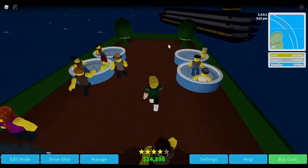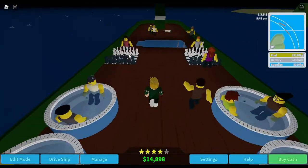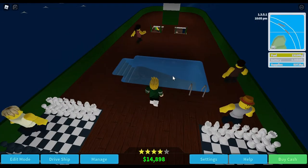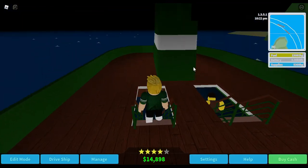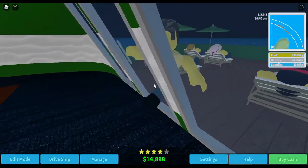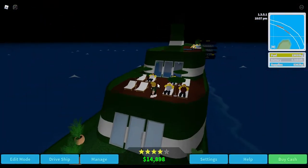We also have some radomes up here, four hot tubs, big checkers, a pool - I think it's the same size - and I tried the same staircase design. Then we have a bar here, and if you go around the bar you can go to the sun beds.